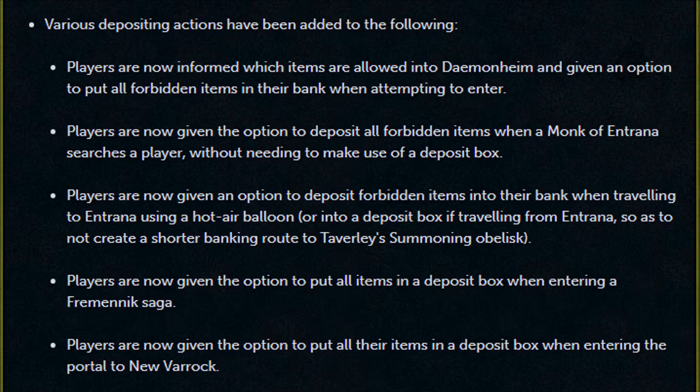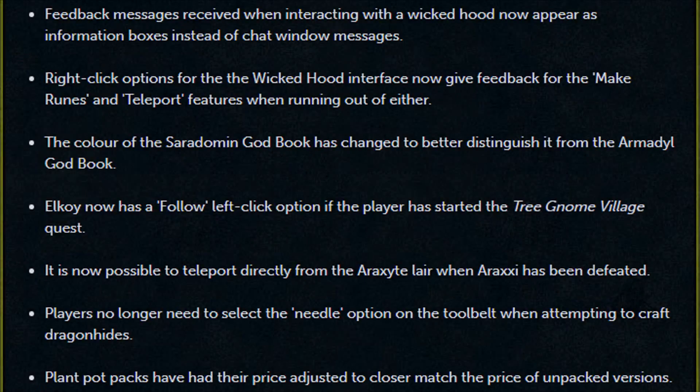Players are now given the option to deposit all forbidden items when a Monk of Entrana searches a player, without needing to make use of a deposit box. Players are now given the option to deposit forbidden items into their bank when traveling to Entrana using a hot air balloon, or into a deposit box if traveling from Entrana, so as to not create a shorter bank route to Taverley's Summoning Obelisk. Players are now given the option to put all items in the deposit box when entering a Fremennik Saga. Players are now given the option to put all of their items in a deposit box when entering the portal to Neitiznot. Feedback messages received when interacting with the Wicked Hood now appear as information boxes instead of chat window messages.